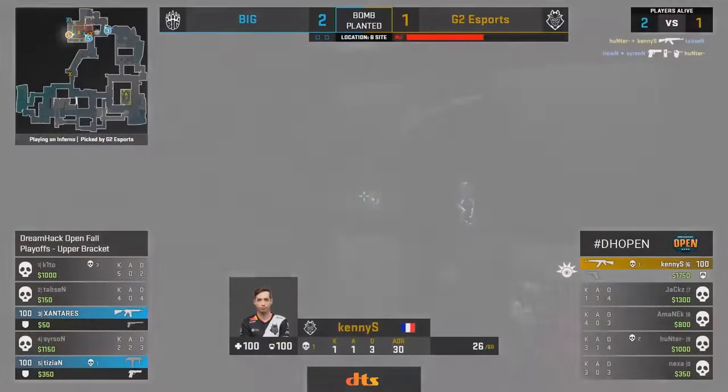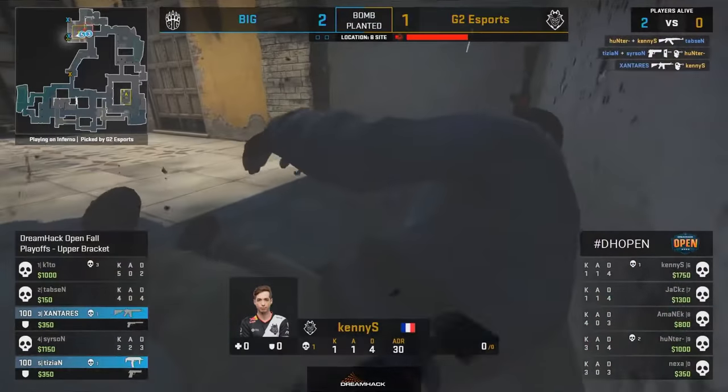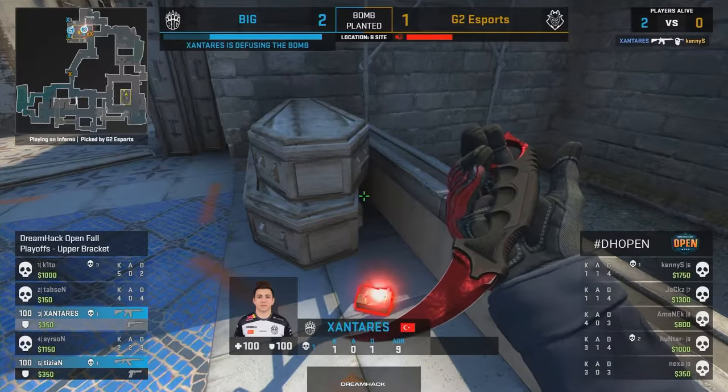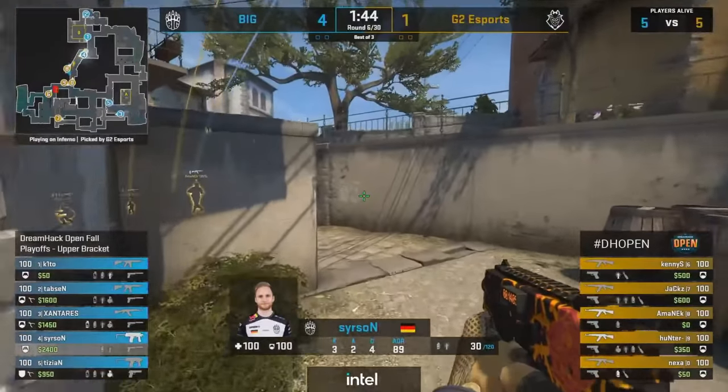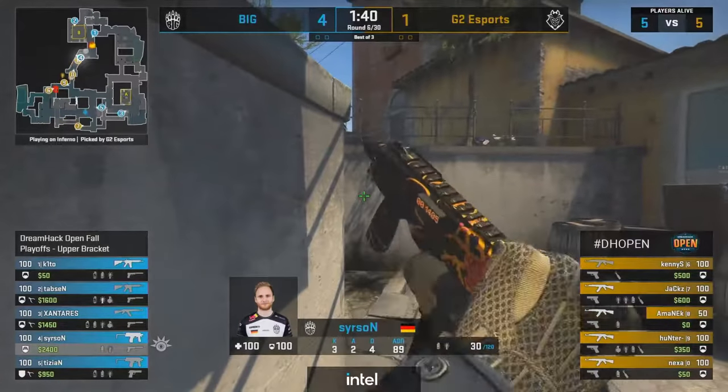KennyS on full HP makes contact and drops Tabson. Tizian's Deagle answers back through the edge of the wall, and Kenny goes down to Zanterez. Two and a half rifles was enough, and then got sprayed down. With a little bit more utility you might have seen a different outcome.